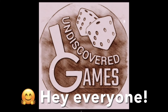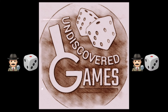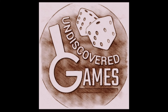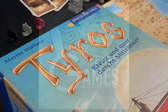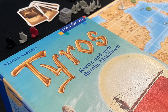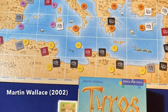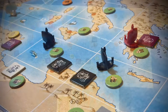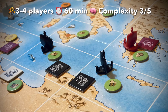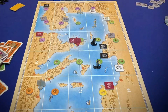We're back with another episode of the Undiscovered Games video podcast, where we take a look at the lesser-known board games of the world and share those with you. I'm excited for this one today. We are going deep into the archives to find a very undiscovered game. This is called Tyros, designed by Martin Wallace way back in 2002, which makes this one of Wallace's earliest game designs and definitely one of his lesser-known games. There's not much content about Tyros anywhere on the internet, and these are the types of games I love to feature on this channel.